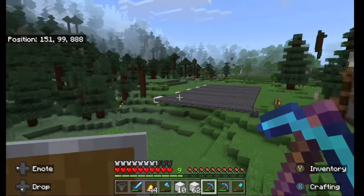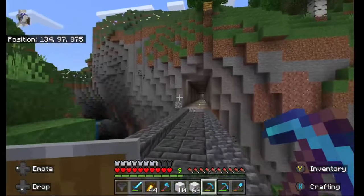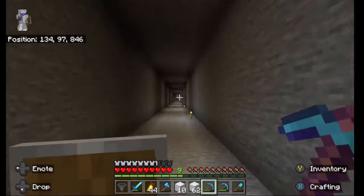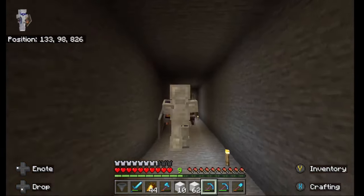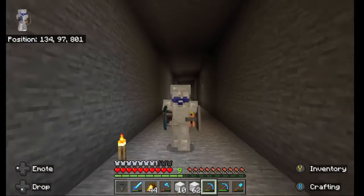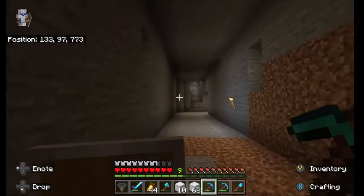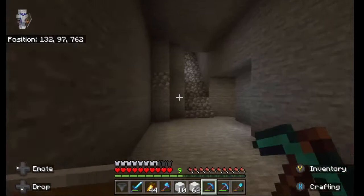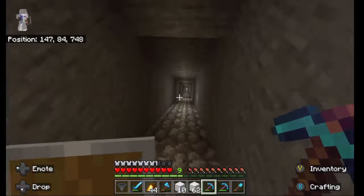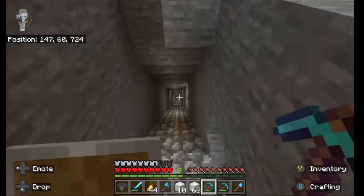It'll deposit into the chest. But first let me show you the slime farm. As we run down this long corridor - I'm probably going to have to make a railway line and make it look a bit prettier, as this will be the entrance to our main area, our main town. It's going to have to look good if you're entering from the farm area. Let's head all the way down to the depths, going down to level 17.